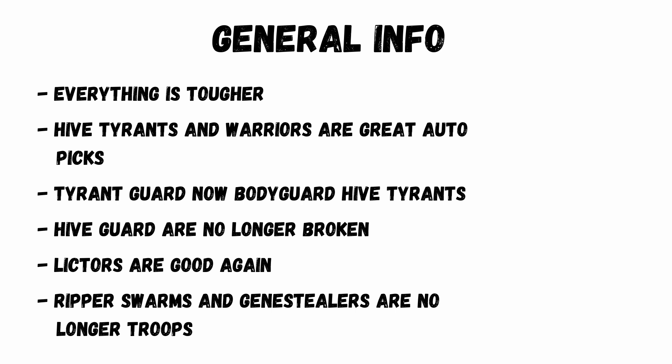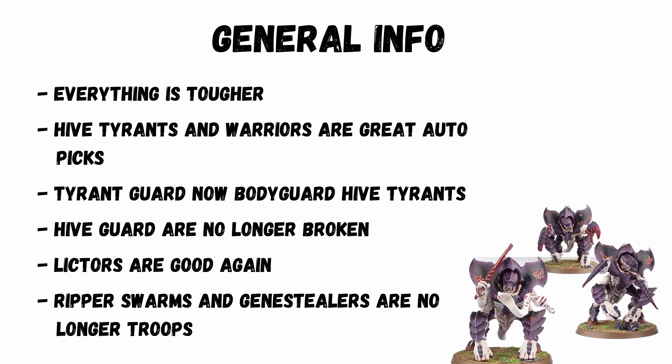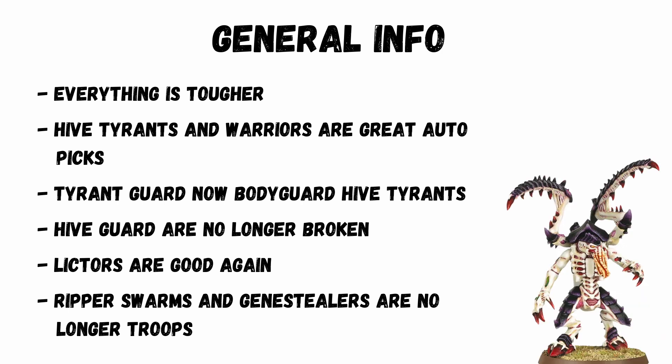A couple of items of note: everything is tougher with more toughness, wounds, and better saves. Hive Tyrants and Warriors are great auto picks. Tyrant Guard now have Bodyguard for Hive Tyrants — watch these sell out quickly. Hive Guard are no longer broken. Elixirs are good again: more saveable, minus one to hit, and you can't shoot them over 12 inches away.